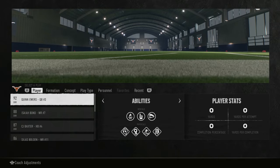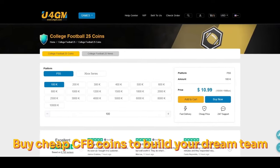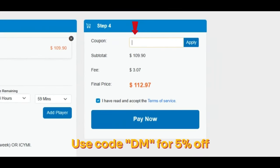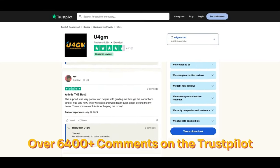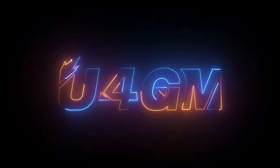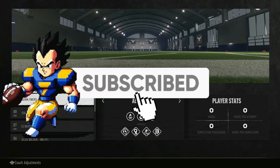Thanks to U4GM for sponsoring today's video. They are a pro and legit website with over 6,400 comments on Trustpilot, offering cheap College Football 25 coins with instant delivery and 100% safe. If you're interested, check the link in the description and use my coupon code DM for 5% off.